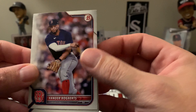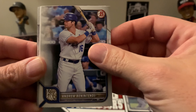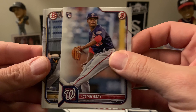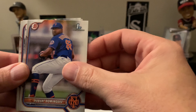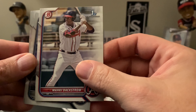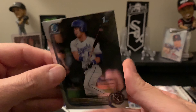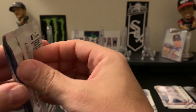Starting off with a Xander Bogaerts, Pete Alonso, Andrew Benintendi, Joe Ryan rookie, Josiah Gray rookie, a Garrett Mitchell, then a Robert Dominguez first. Last paper card is a Maki Backstrom first. Our chromes in this pack are an Oswaldo Cabrera and a Luca Tresh — he was the 499th overall pick.